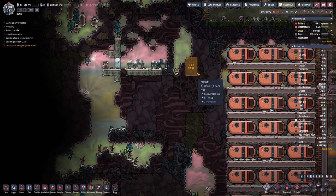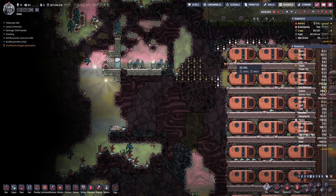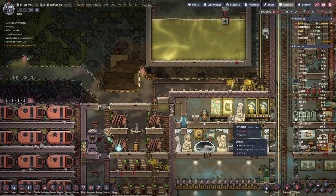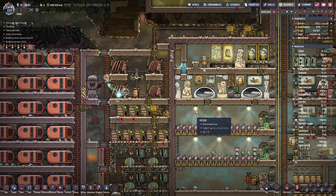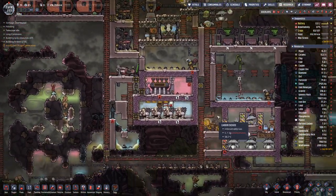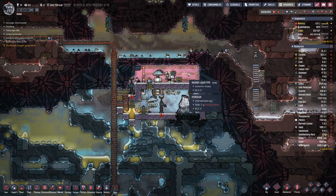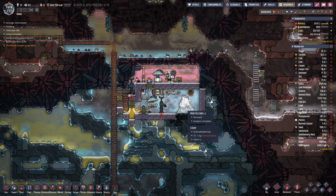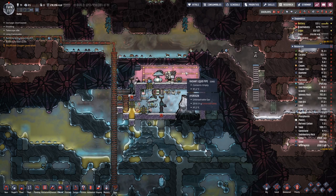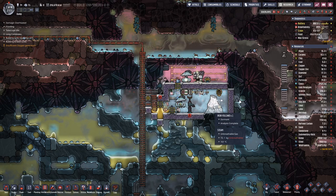We can also grab the coal over on this side. Sporadically it seems like we have power and then it drops again. We need to make sure that we have at least one of the pumps of the steam turbine running when the volcano gets active.